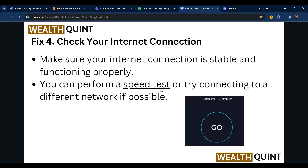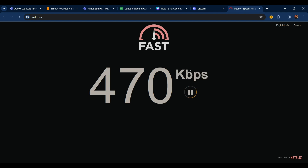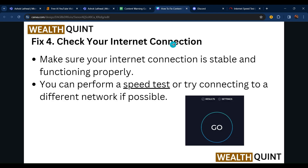Fourth, check your internet connection. Make sure your internet connection is stable and functioning properly. You can perform a speed test — go to fast.com and here you can see how fast your internet connection is. My current internet speed is showing here, so you can check yours as well.